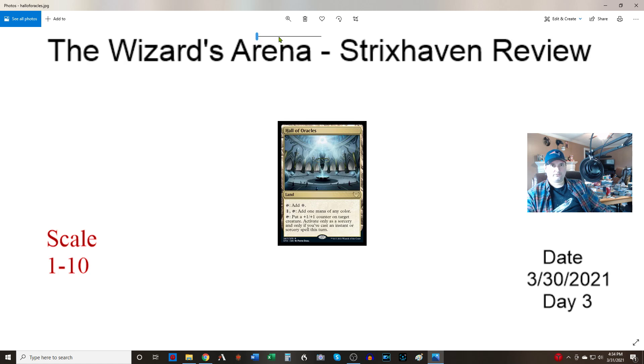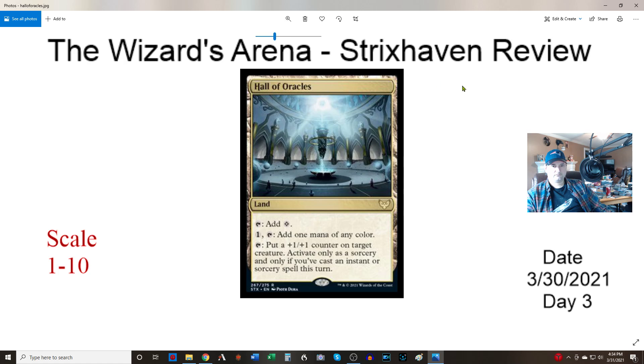Halls of Oracles. Tap for two colors. One and tap: add a mana of any color. And just tap: put a +1/+1 counter on target creature — but only as a sorcery and only if you cast an instant or sorcery this turn. That's fine, it's not legendary. I think it's only a four. I would have liked it if we could get one mana of any color without having to spend the mana upfront — maybe just have it come into play tapped — but it's okay.